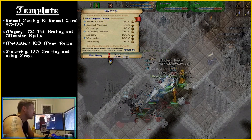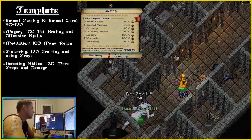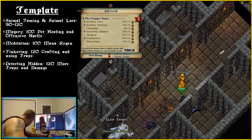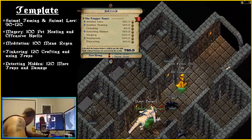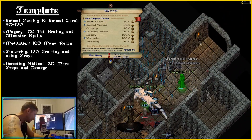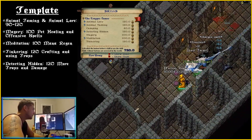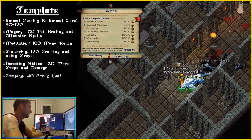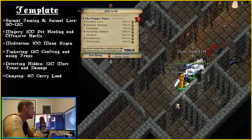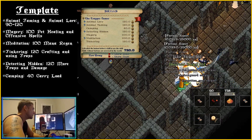Tinkering is needed to craft and use traps. Detecting Hidden is used in conjunction with Tinkering — it determines how many traps you can place every 3 minutes, up to 7 at 120/120, and increases inflicted trap damage, trap effects and radius. The skill is also useful for detecting hidden players who are up to no good. The last 40 points are up to you: some people use Alchemy to enhance pots, Inscription to increase timers on spells such as Bless, or Camping to increase carry loads.